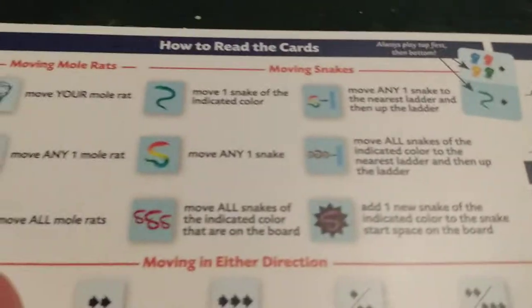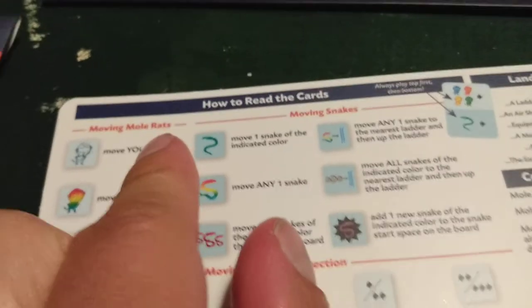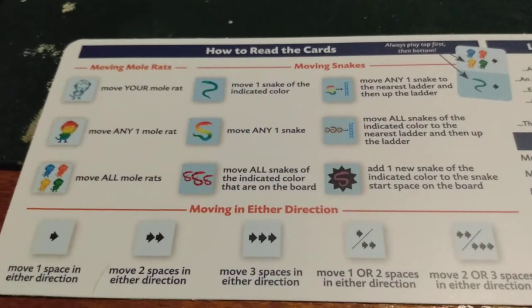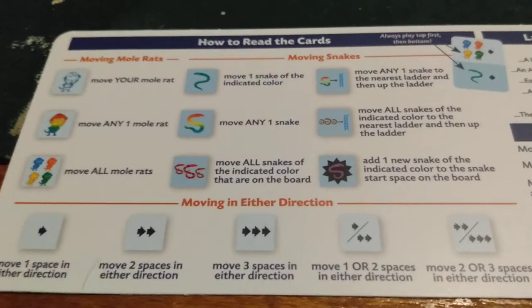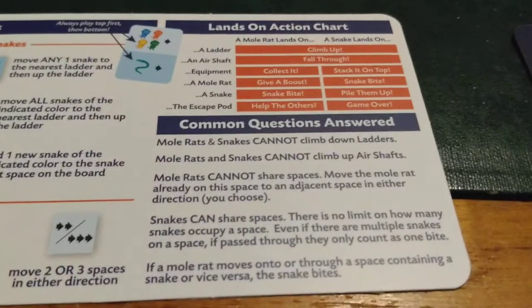Now you're going to get your player board here, and this is what you're going to use as a reference card. I'll go like this and you could pause it, read it, study it, and learn it. And that's basically it — those are your movements in the game.